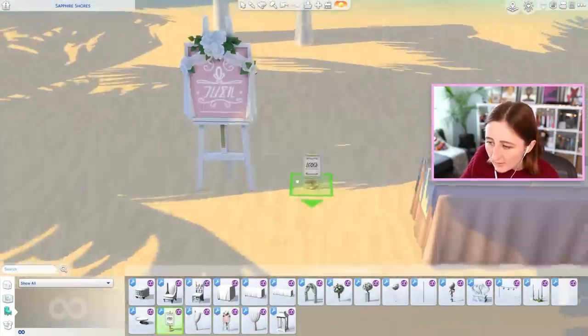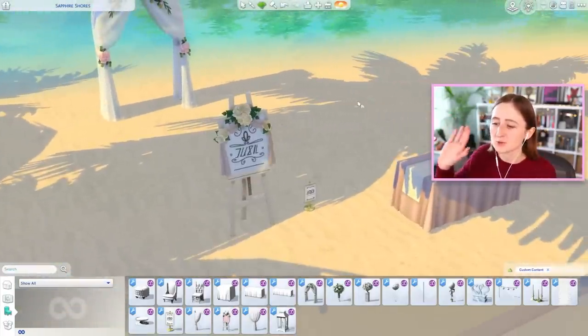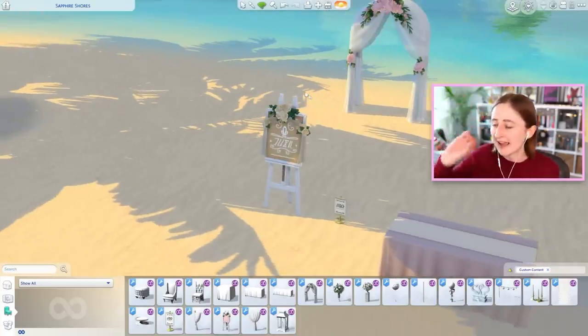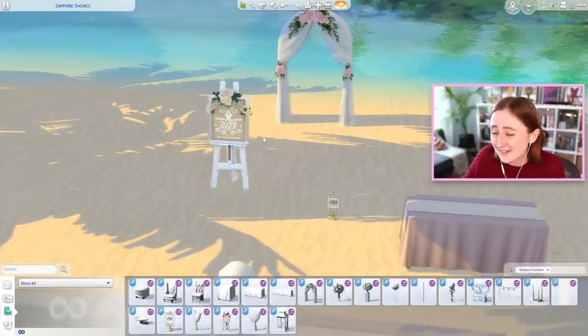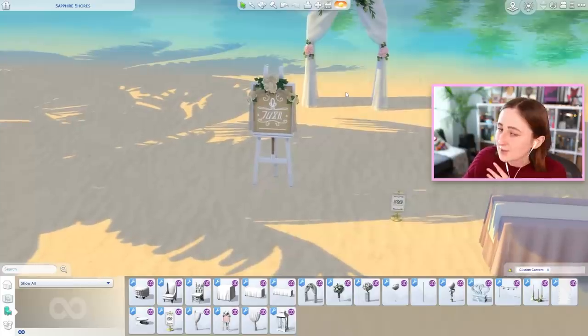We also have a couple signs, a little sign too — that's so cute! I literally just went to my cousin's wedding like two weeks ago, and they had a sign kind of like this one that said Tommy and Kate and the date they got married, which is realistic — a lot of people have these things, it's really sweet. It'd be so cute to take pictures in front of for really detailed wedding photos of your Sims. I like to get really nice wedding photos of my Sims, so I would love to take pictures of my Sims standing next to this with it in the background. That speaks to me.